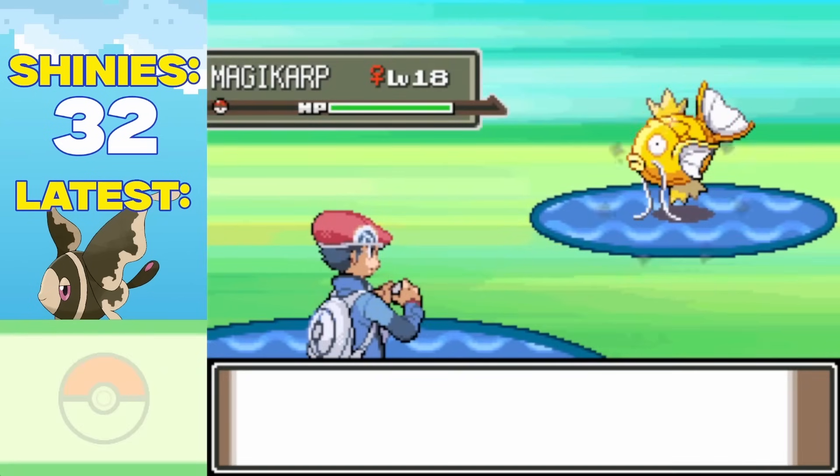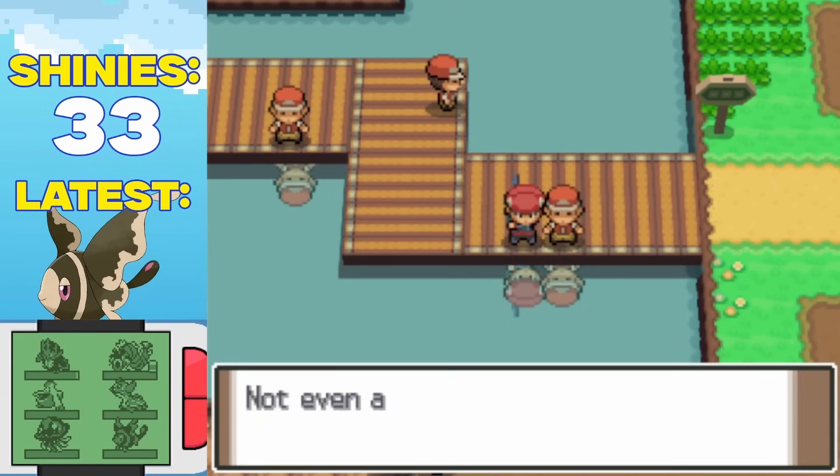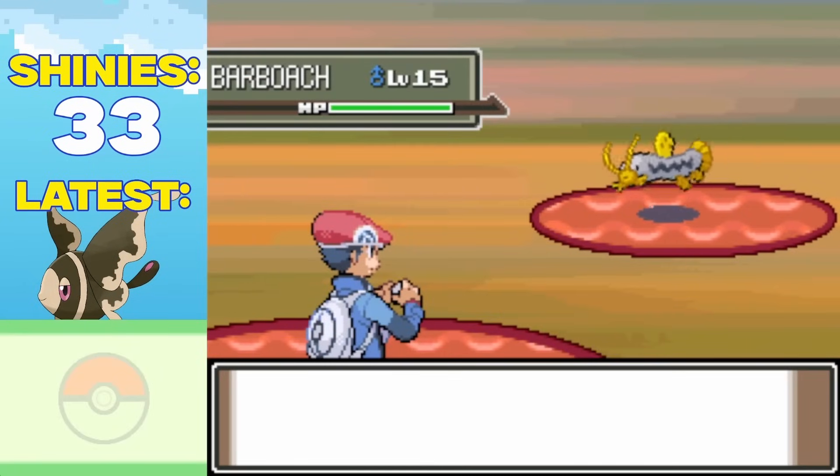Game Freak was not gonna go easy on me, as I was yet again hit with the curse of the shiny Magikarp. That's like our third one already. Why? This time though, I was not gonna let it phase me, and kept going until around 11,800 encounters later, I found this absolute beauty of a shiny Barboach, who I added to the party and called Ruote.